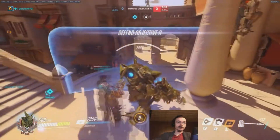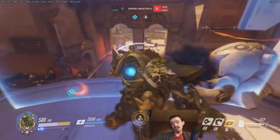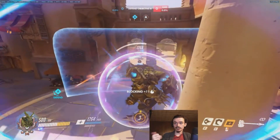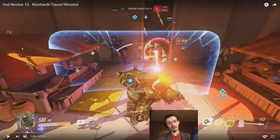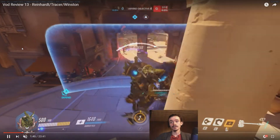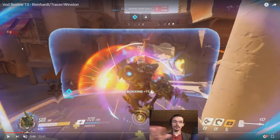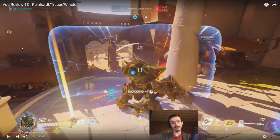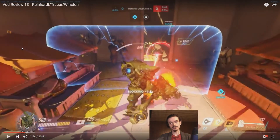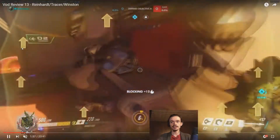We're gonna be standing up here where we wanna be standing, hopefully Soldier comes and stands behind us. Ana's coming and standing behind us, Soldier's back there somewhere. Enemy team disappearing on the right hand side, as they often do. This is where you put the shield down. You already wanna be putting the shield down basically when most of the team disappears around that doorway — you wanna just put the shield down immediately, because all their DPS have already gone through the doorway at this point.